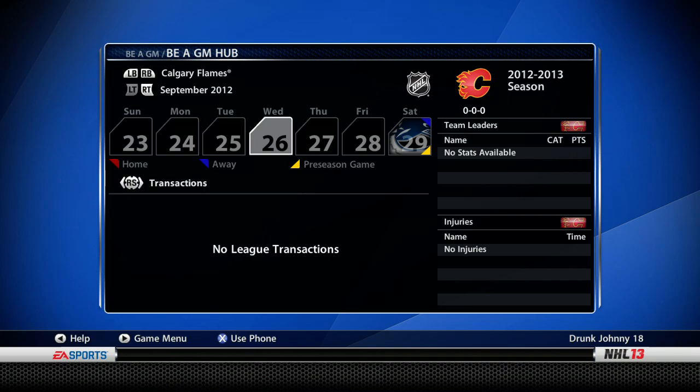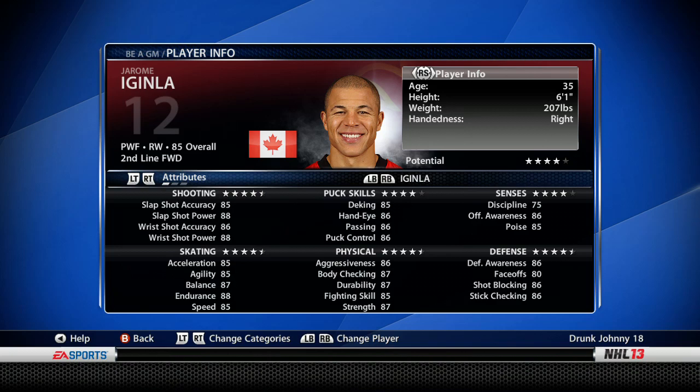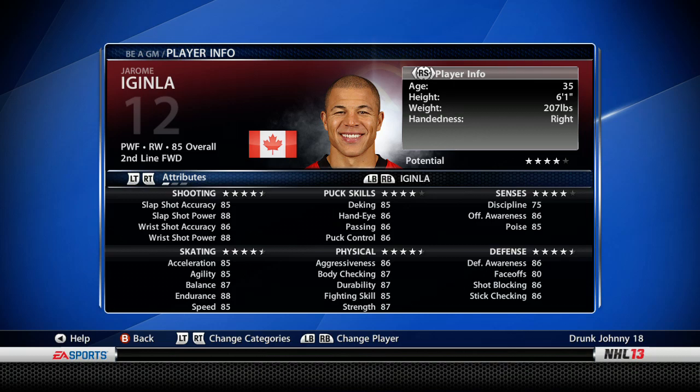In the last video I ended with asking what you wanted to see, and there was one top comment asking about how players decline — how they get worse when they get older. There's no more A, B, C, D ratings anymore, and since the player's potential always stays the same, you can't really tell if he's going down at all. Jerome McGinley is four stars — that will never drop to three and a half or three stars.